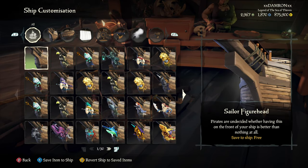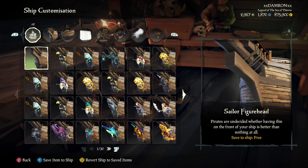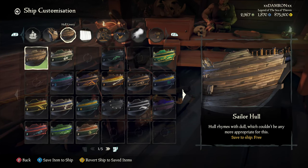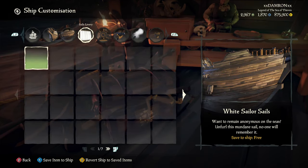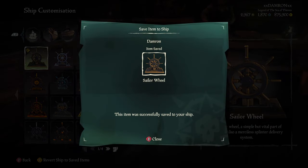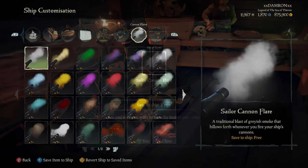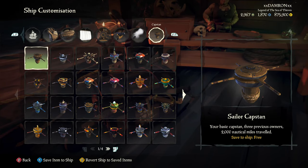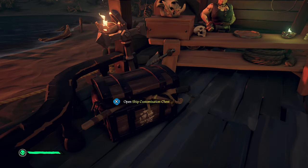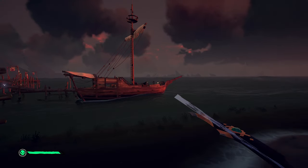Once you've done that, go into the ship customization. There's also an option to save here, but other items you've acquired throughout the game cost money to save. If you use the same cosmetics every time you play it makes sense, but for this achievement we need to go through all of the items and save the sailor version, which is free. You can save the basic version too, though you'd spawn in with that anyway.